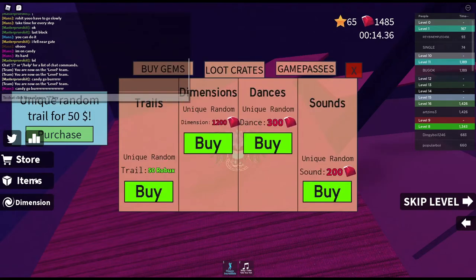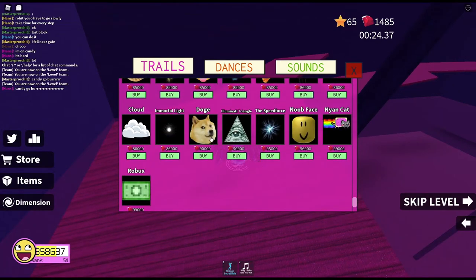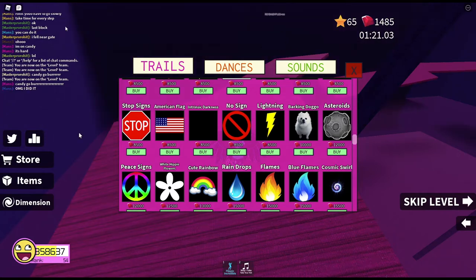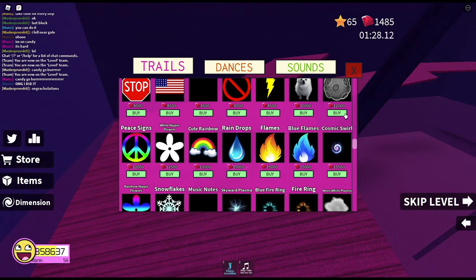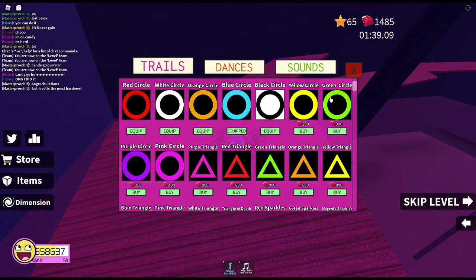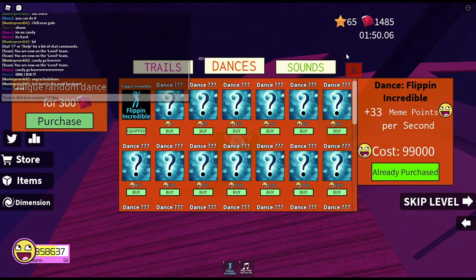Or you can get enough gems to purchase a dimension for 1200 gems. I'm not doing that because I'm saving my gems for one of these controls. There are lots of super cool controls and when you go lower down you can get the super funny ones which are really expensive. I'm saving up for this one because my name is fire - this is a blue fire. You can also get all these cool cheap ones. Right now I'm using this one and you can buy sounds too.